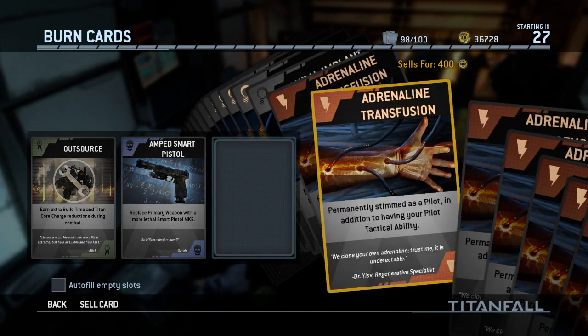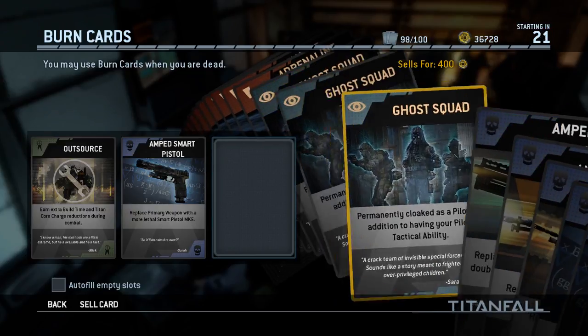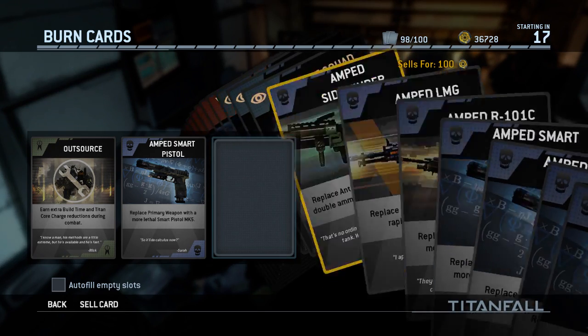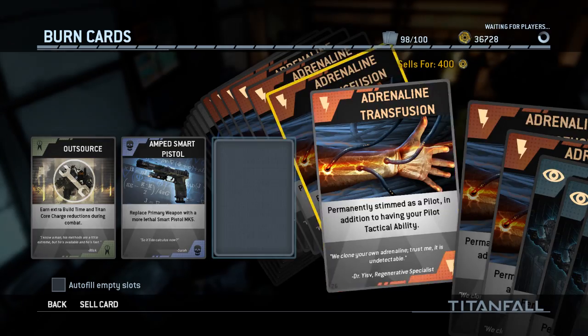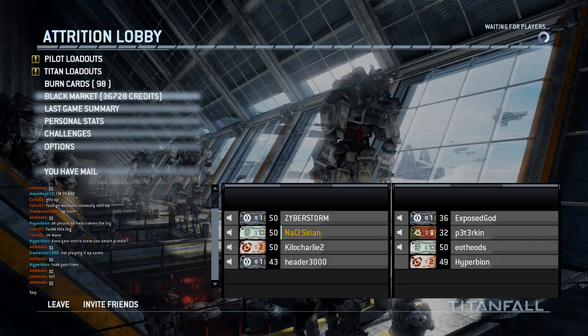Obviously I gotta use the Smart Pistol and camp in the back with my Titan. Trying to decide what burn card to use here. Adrenaline Transfusion's pretty fucking good.